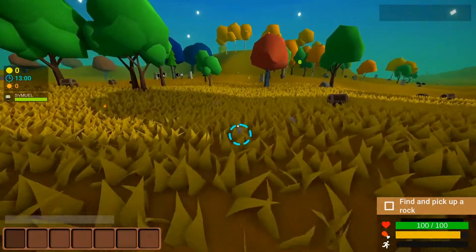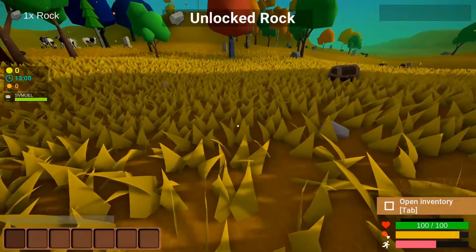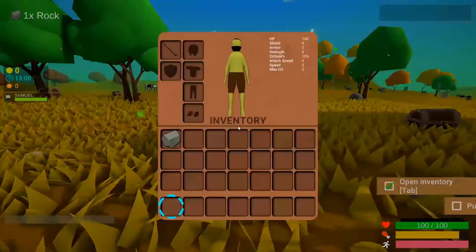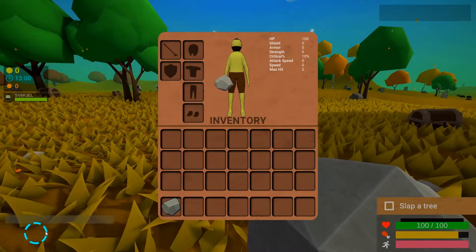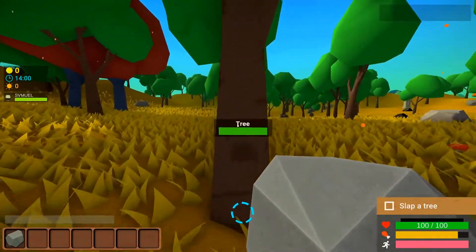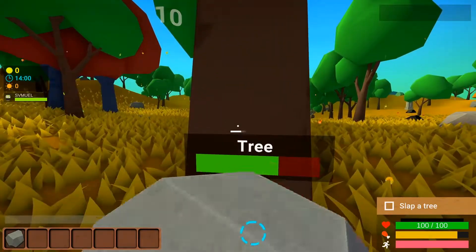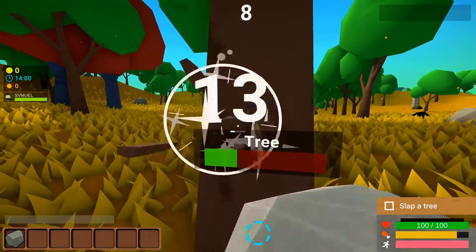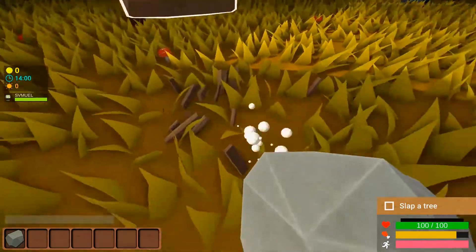So we have located the mysterious rock. There's definitely sprinting stamina. We've picked up the rock. Tab to open inventory — put the rock into my hand. What is that? Slap a tree. Okay, let's go slap this tree. So a little bit of the standard Minecraft type game mechanics here, where it's going to be like a crafting survival.